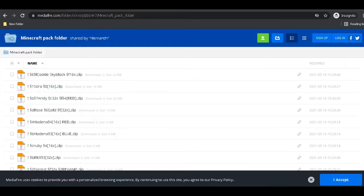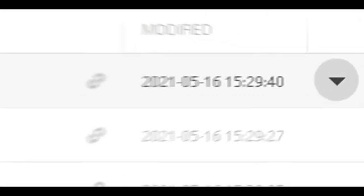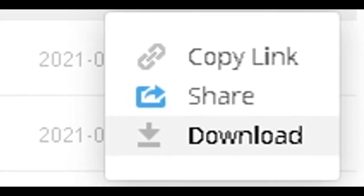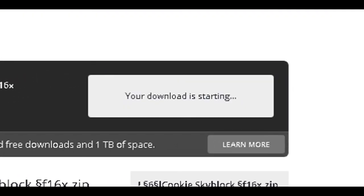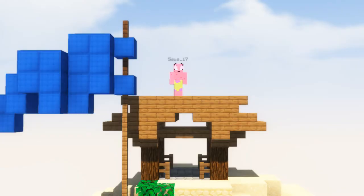If you don't know how to download, here's a quick tutorial: click the three dots, then click download. You need to do this for every single file one at a time. You can download all files at once, but you need a premium account to do that.